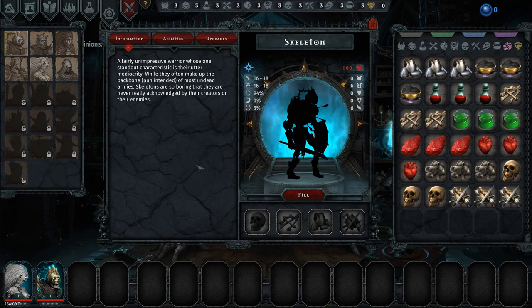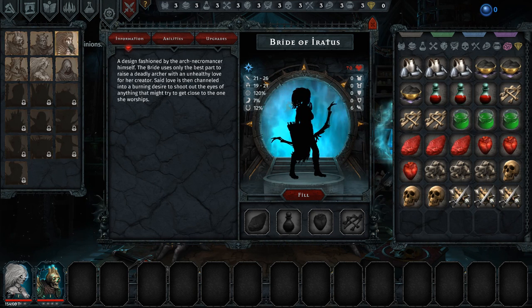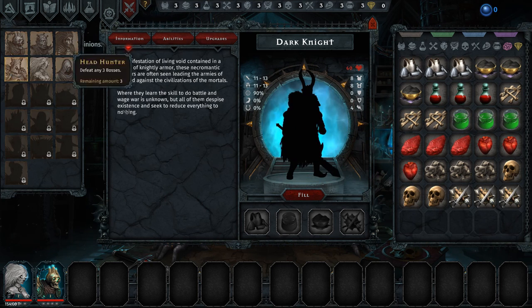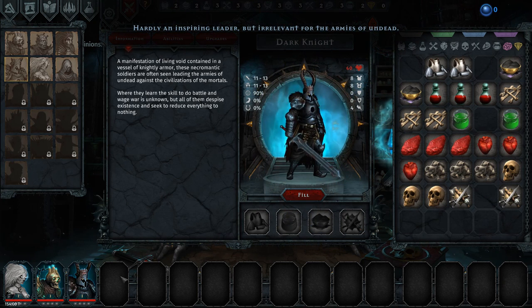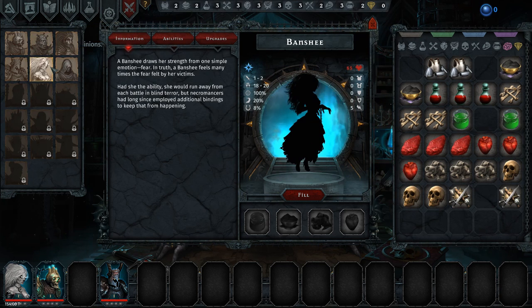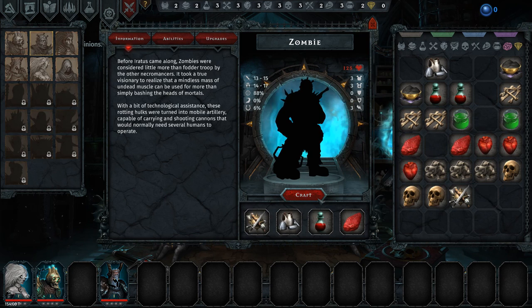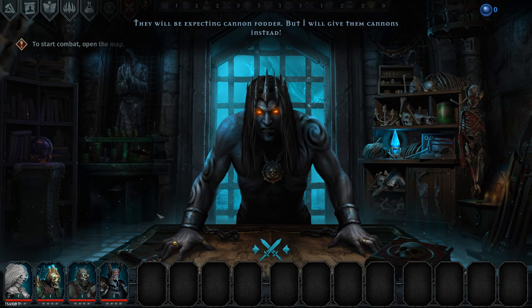I think we need a front-line fighter, so we're going to make the Dark Knight. We'll move him up to the front. We could go with a zombie for the second row or another skeleton — in the interest of showing you new stuff, we'll do a zombie right there.